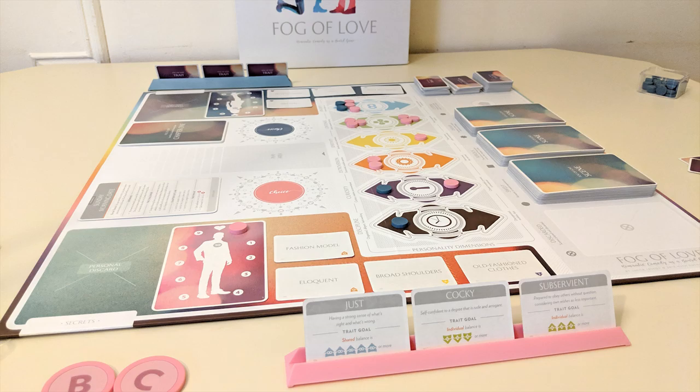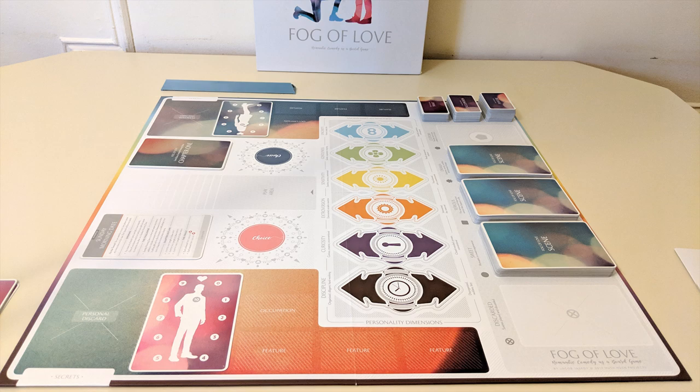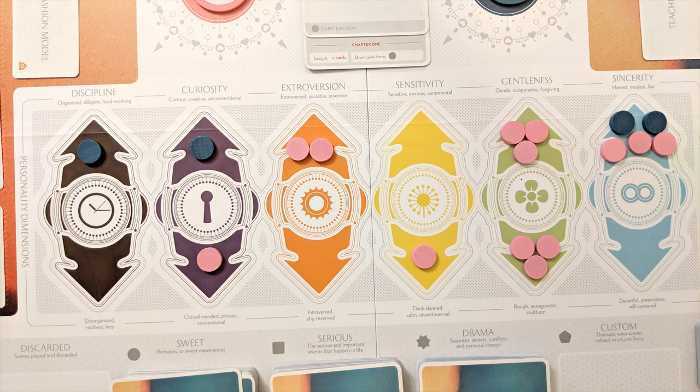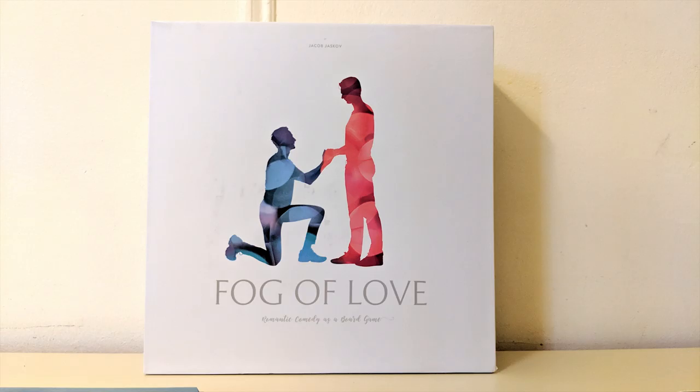As a general rule, Fog of Love is a storytelling game, so you should try to roleplay and inhabit the minds of your characters as much as possible when resolving scenes and making choices in order to get the most out of it. In conclusion: play, choose, argue, change, fulfill your destiny. It's a love story — baby, just say yes. That's Fog of Love in a nutshell.